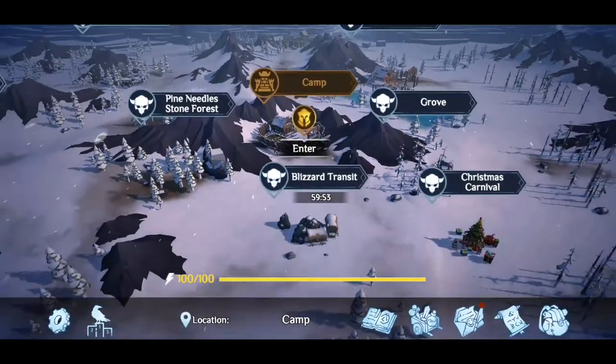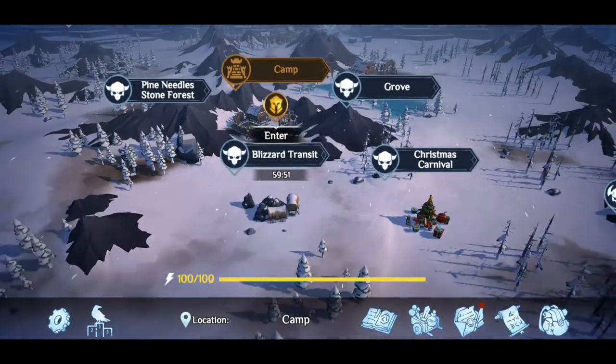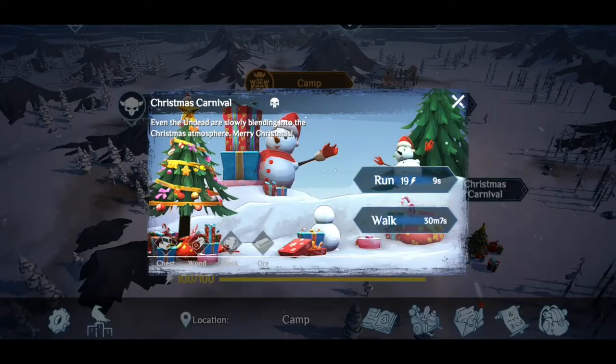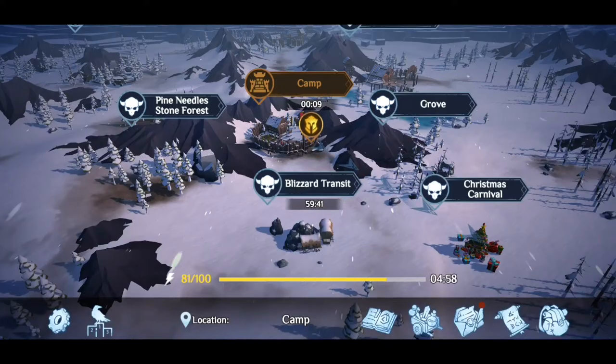There we go — so the blizzard has destroyed that forest. I should be able to find some resources. And that is the blizzard transit — I'll probably go check that out a little bit later. I'm sure you guys want to check out the new Christmas carnival first, so let's go ahead and check that one out.